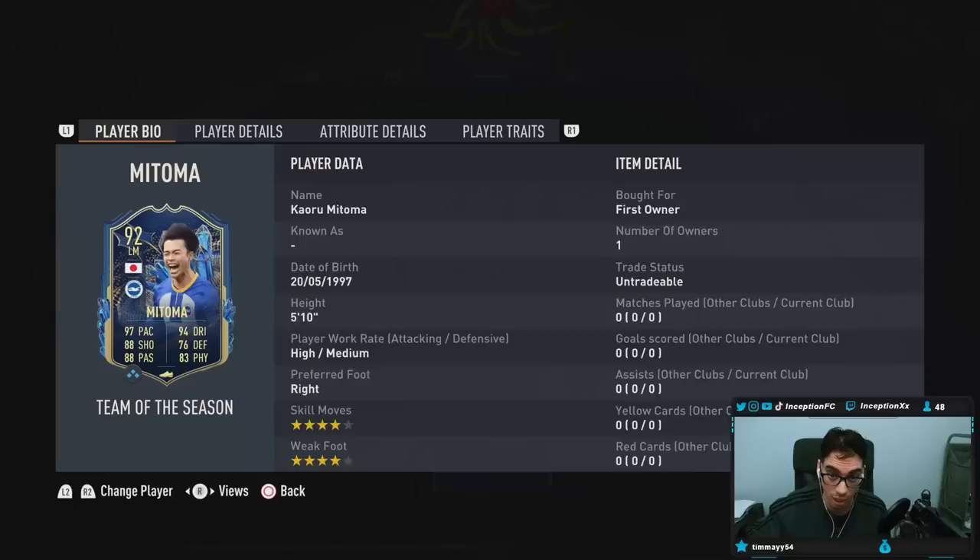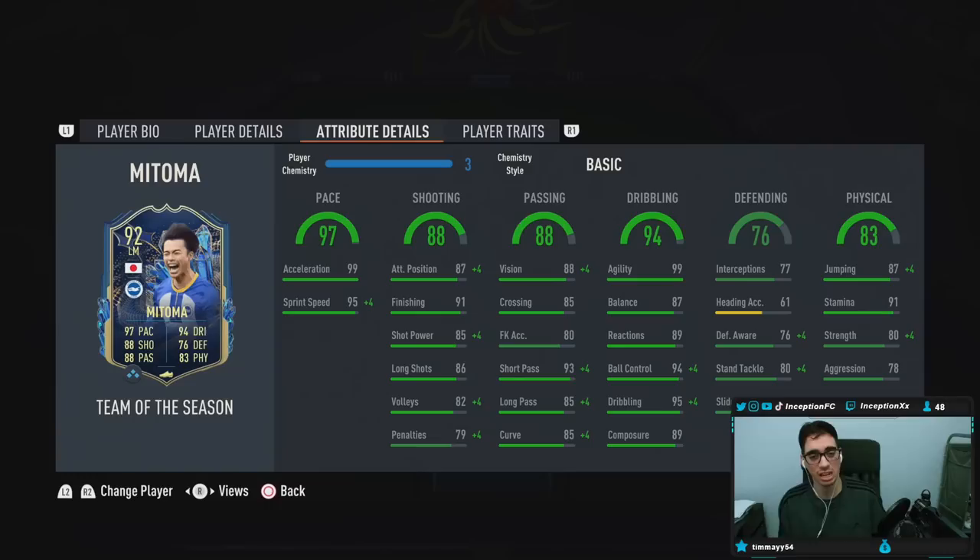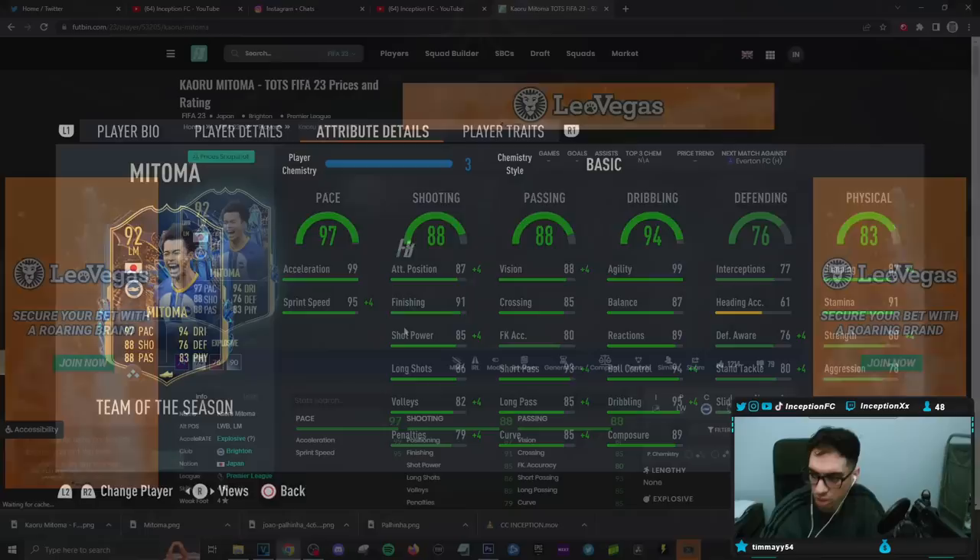Player traits: he has the outside foot shot trait and technical dribbler. In-game attributes — this card is formatted for what? A basic again? Balance is low. That's an interesting one, actually, because he gets defensive stats too. Let's see, because I never actually checked out this card in advance. So let's take a look here.